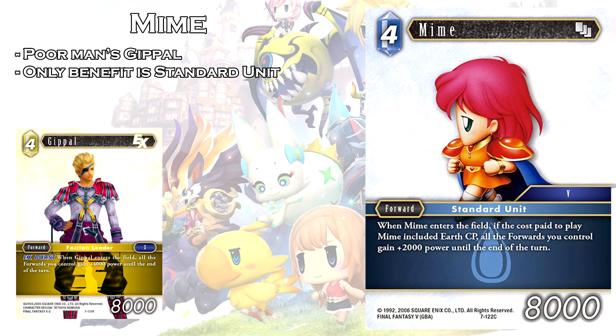The next card is Mime. It is a 4 CP forward at 8,000 power, standard unit. When Mime enters the field, if the cost paid to play Mime included Earth CP, all forwards you control gain plus 2,000 power until end of turn. This is effectively just a poor man's Gipol. Gipol has the same stats, same cost, and gives you twice as much power — plus Gipol is also an EX burst. The only reason you'd ever play Mime is if you've already got a Gipol on the field and can't play another. Besides that specific interaction, Gipol is better in any other case, so I don't think this card will ever see any play.